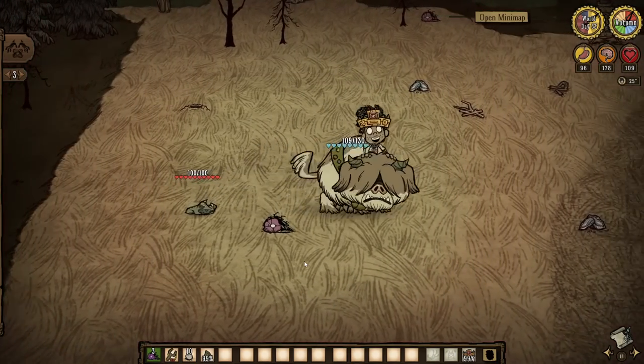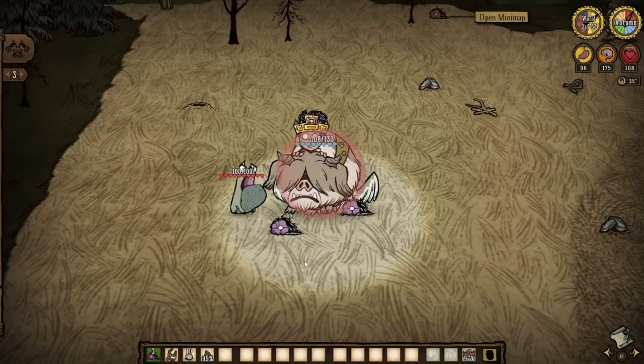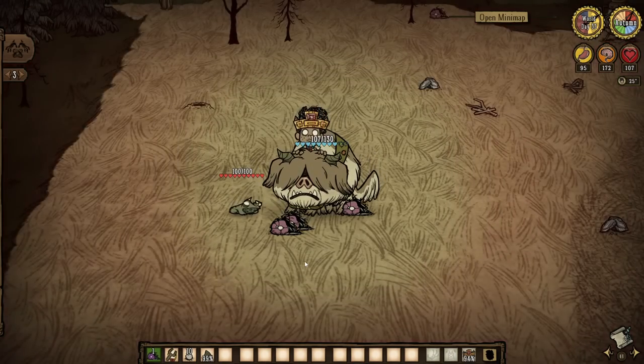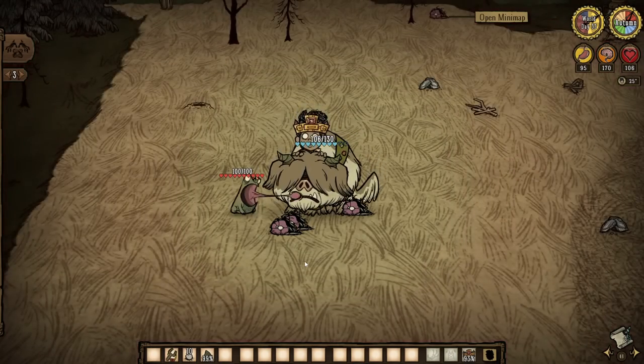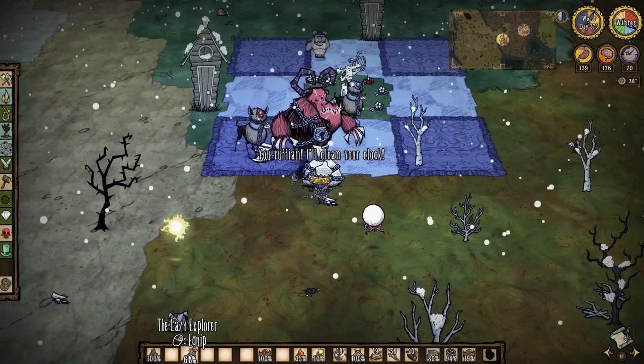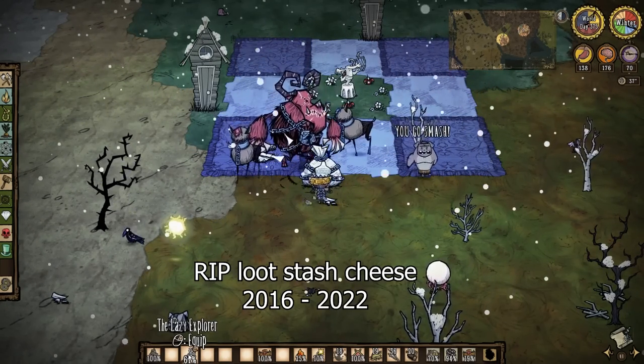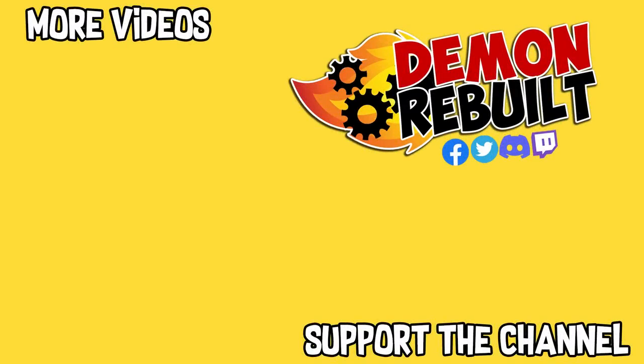Woby also gets a bit of a buff in this refresh and will no longer throw off Walter if they take less than 8 damage every 5 seconds, which I'm sure all three Walter mains will appreciate. And I'm sorry to say that the loot stash cheese for fighting Claw is no longer works as of this refresh. You've been a good cheese - thank you for your service, and thank you guys for watching. Until next time, take care.